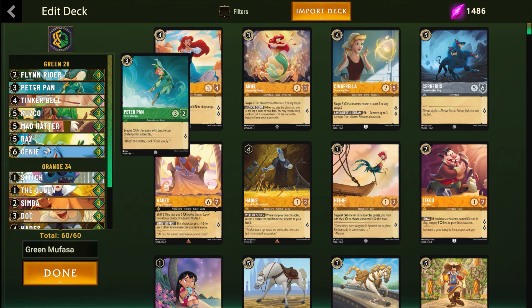At a 3/2 stat line with evasive, Peter Pan can trade positively into a Minimal Surfer, which if you're on the draw can help you claw back some tempo and slow the opponent down while you continue to set up your aggro game and prevent yourself from getting aggroed out. As an evasive character questing for one, it can hopefully net you a couple of lore before it's outed. The two toughness stat line does get outed by Teeth and Ambitions, Fire the Cannons, and other things that deal two damage, which isn't the greatest.